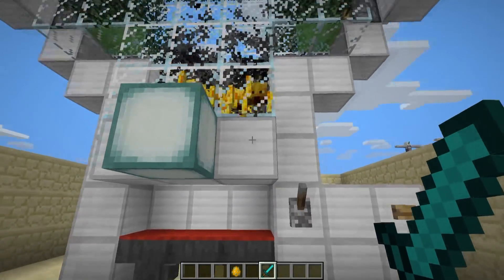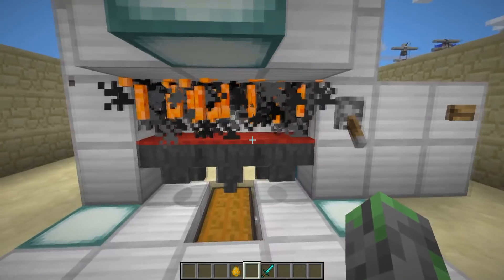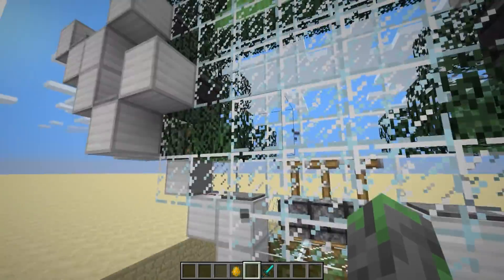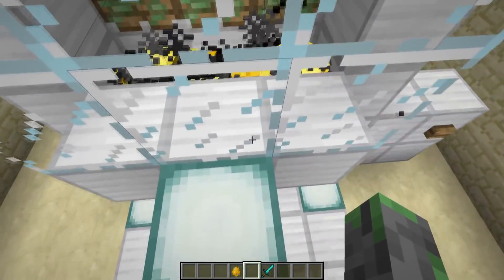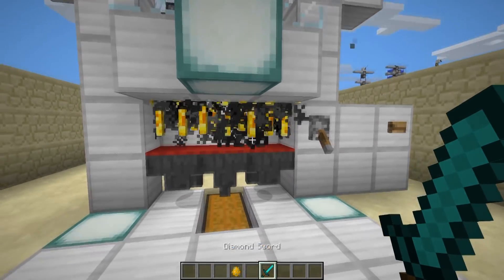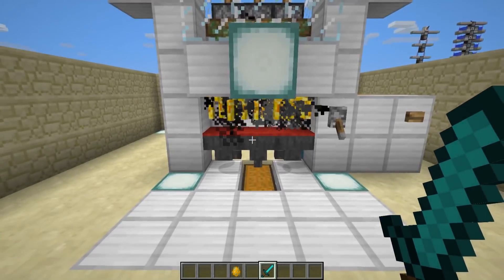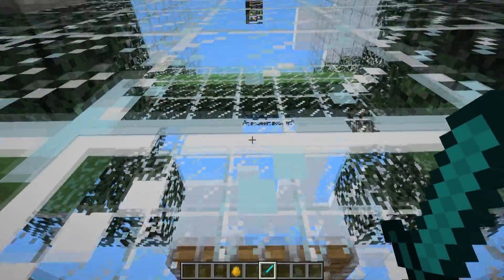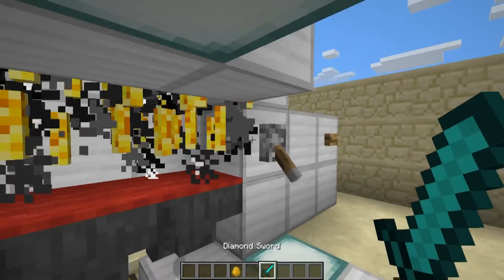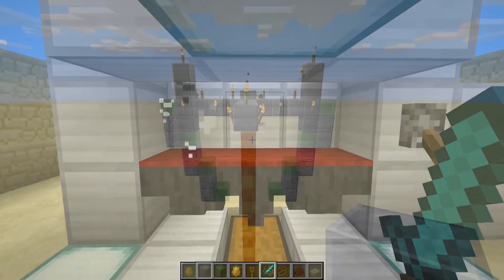This farm comes with an automatic separator for the blazes and an automatic crushing system to get them all down to one hit. One con about this farm: because of how we have to set up the pistons due to some glitchiness, your AFK spot is going to be a couple blocks higher rather than right in front of your kill chamber. That's only a problem if you intend to AFK throwing potions of harming for hours, which most of you probably won't be doing.